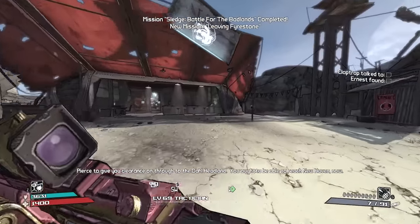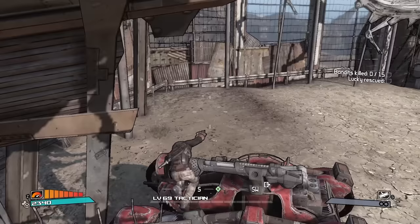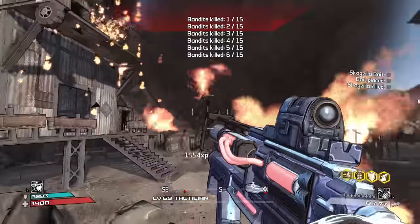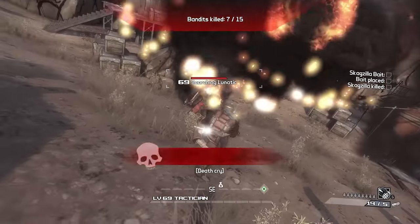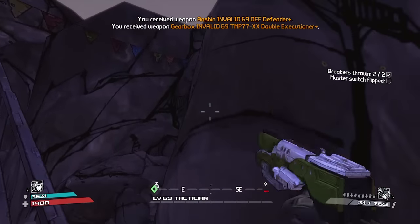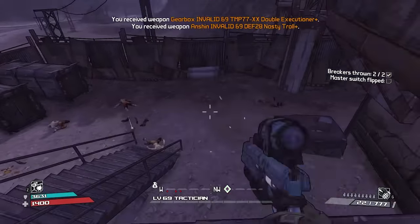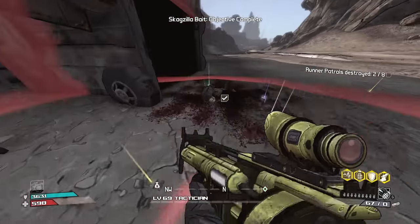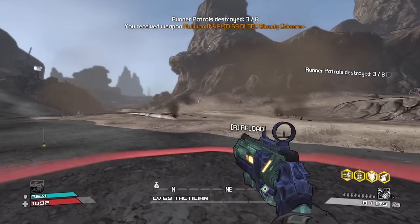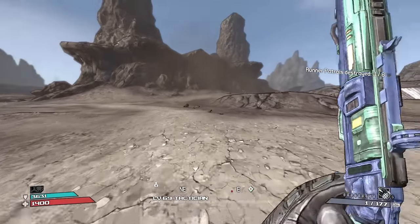We better not die to Sledge with modded weapons! New name - Rolling Dicer, got it. Should we fight Skagzilla? I'm just shooting and seeing the numbers - I don't even know what's going on. Double Executioner - when I see that, no. Oh it has ammo regen too. That's weird, you're only seeing one pellet - you normally don't see that. Chimera!